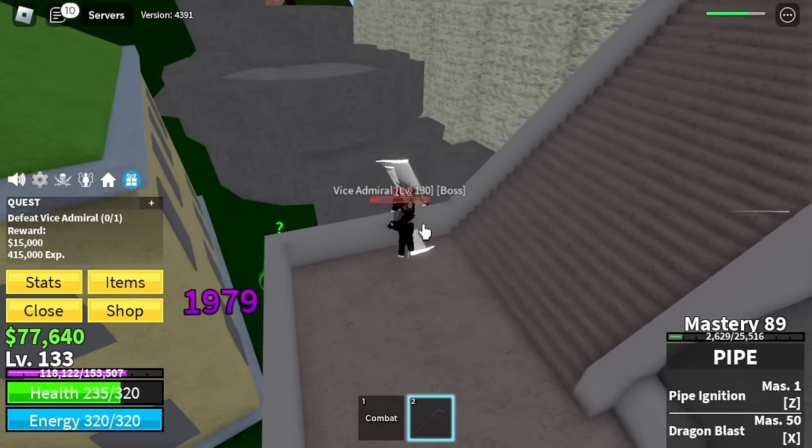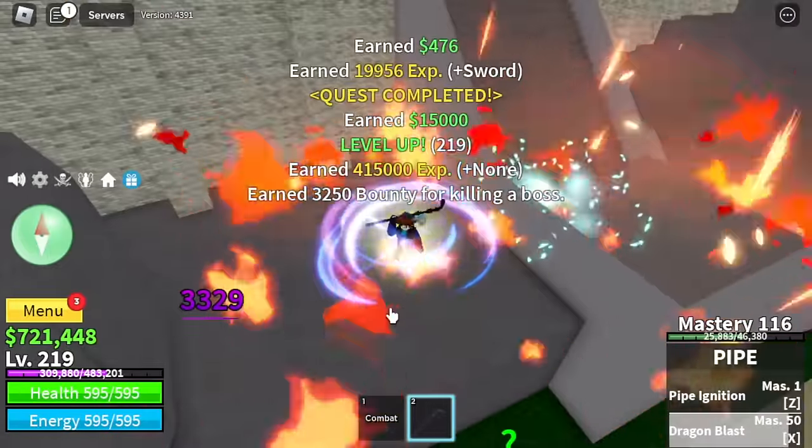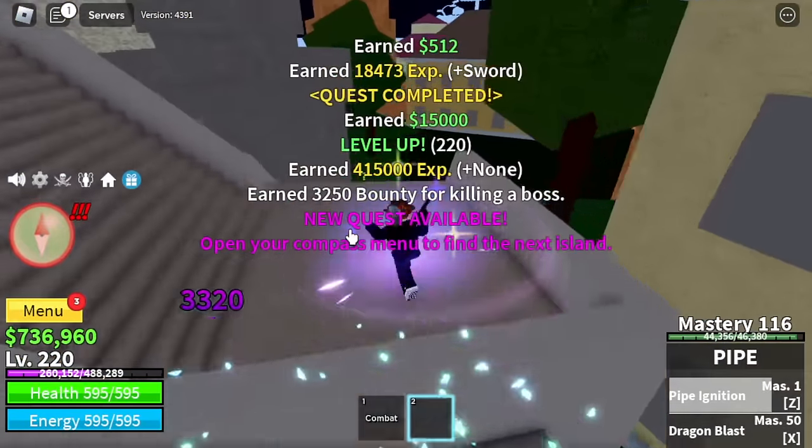Level 220 is the goal here. Stats: 100 melee defense, sword 460. Next up is the prison. There we have three bosses: Warden, Chief Warden, and Swan. At level 220 you can start defeating the Warden. The strategy for Warden and Chief Warden is the same.